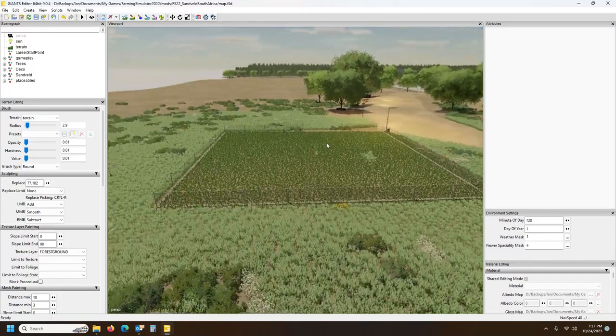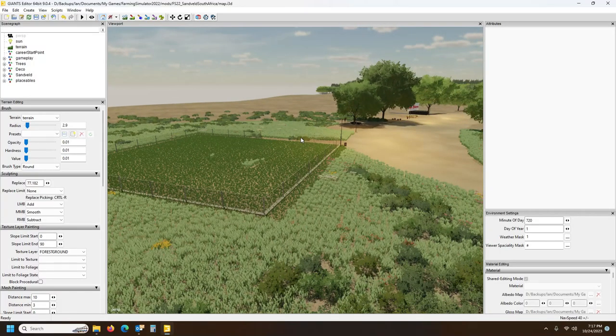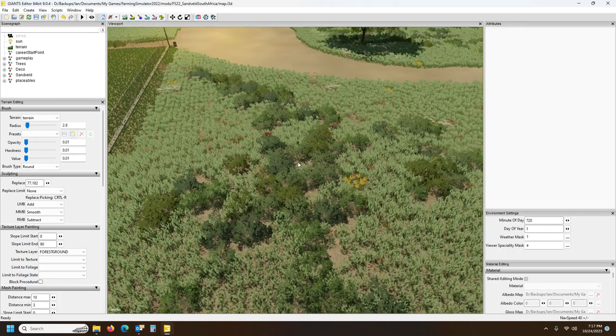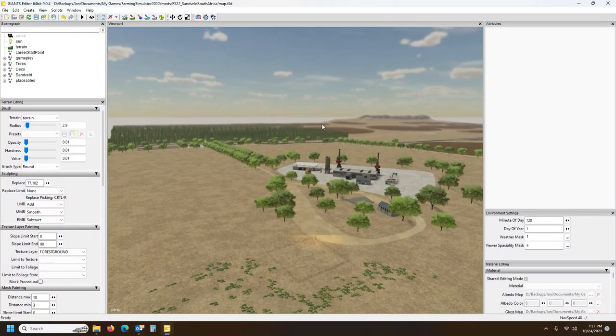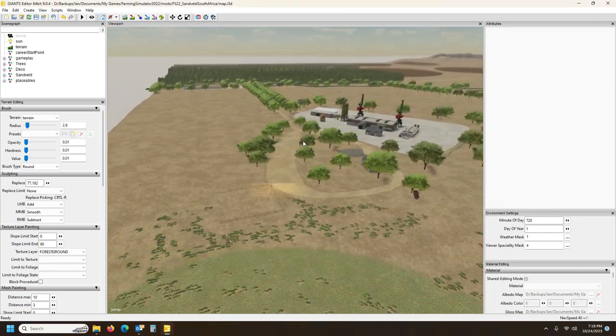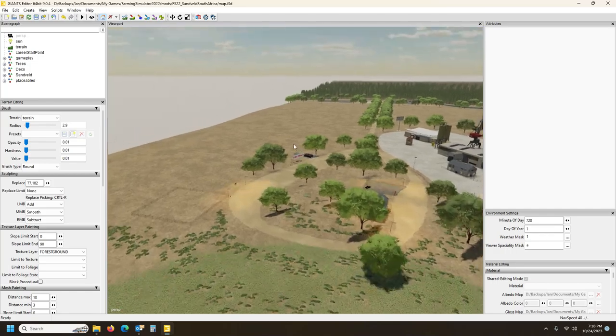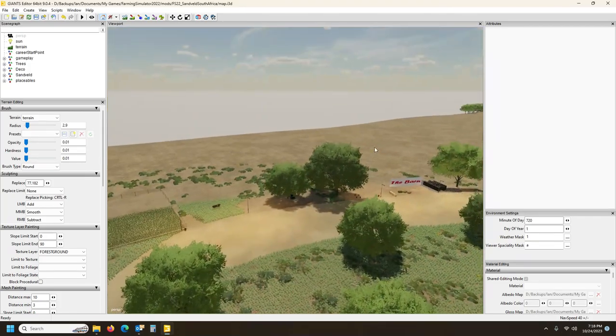Sunfeld is a South African map — it's an actual working farm on the west coast of South Africa. I made this map for FS19, a lot of guys enjoyed it, and I thought I'd bring it into FS22 as well. In the first four episodes we've done basically all the textures, terrain, fields, and farmland. We've done a lot of the placeables and we are continuing now. In this episode I'm going to aim to finish up the animal dealer and the barn, or the bale sale point.